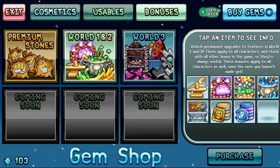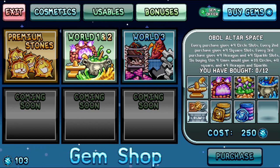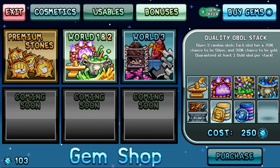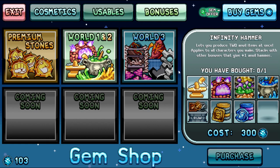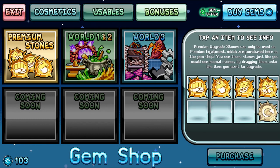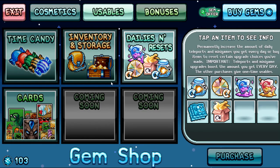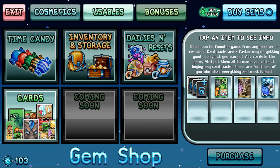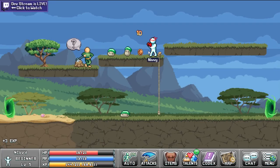Right here I'm going through the gem store. I did say the first thing I want to buy is the Golden Anvil — we're at about 103 gems right now toward that, and it costs 300, so we're getting there. I'm clicking on things and showcasing them a little bit. I'll definitely go into it more as I buy things and accumulate gems.